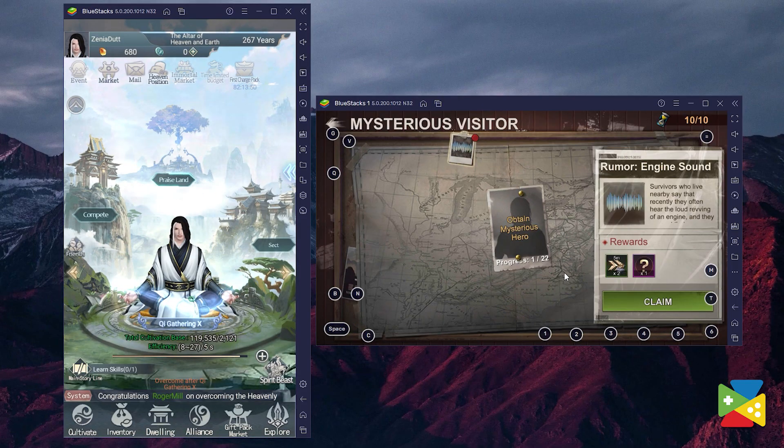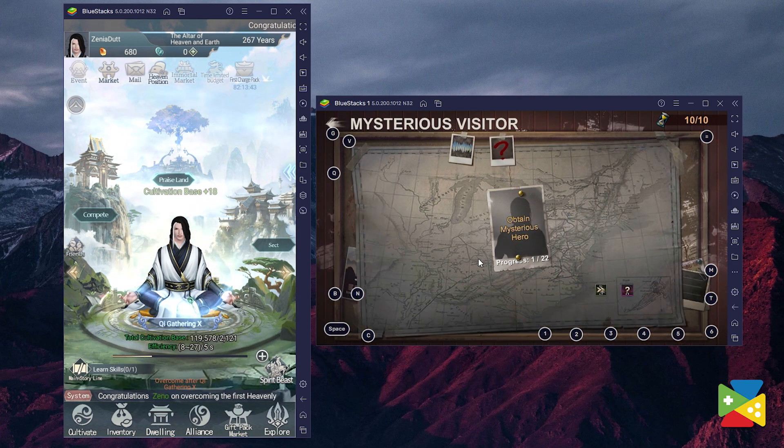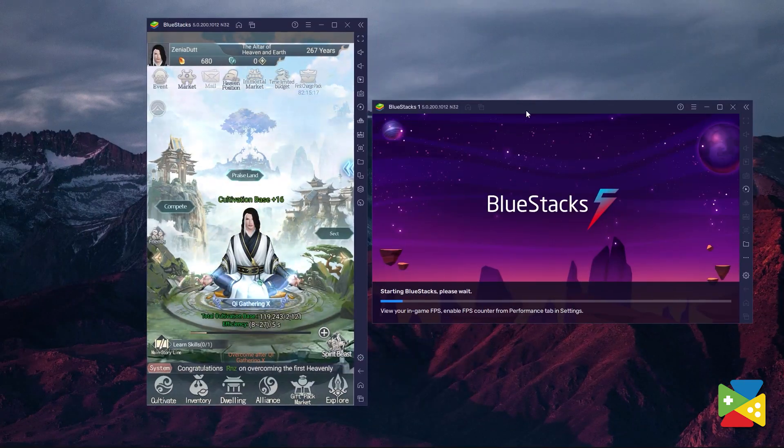And that's where the Multi Instance Manager comes into play. With this feature, you can basically open two or more separate BlueStacks instances at the same time, so that you can open other games without having to close and reopen the same device you're running. To access this feature, simply click on this icon right here on the side panel, and then you can create as many instances of BlueStacks as you like.